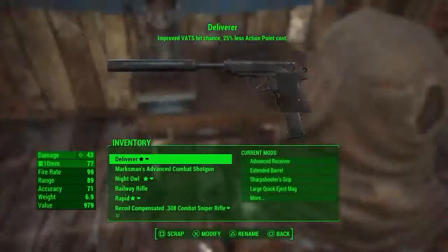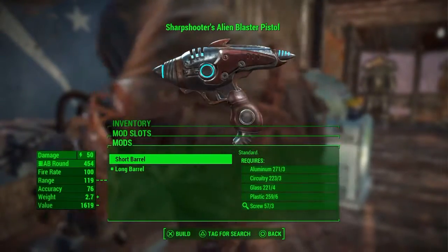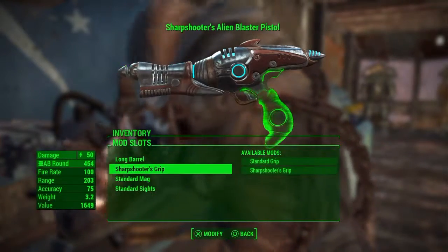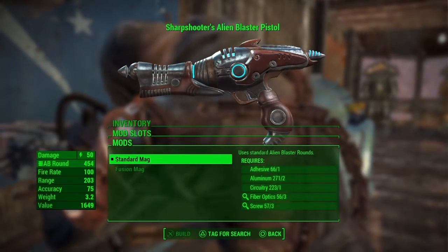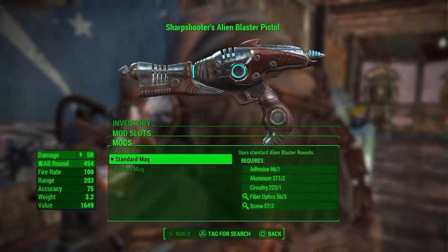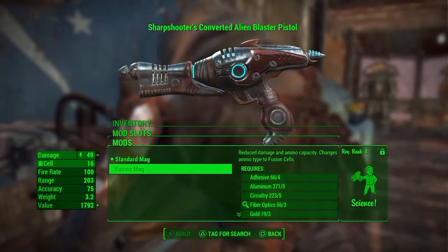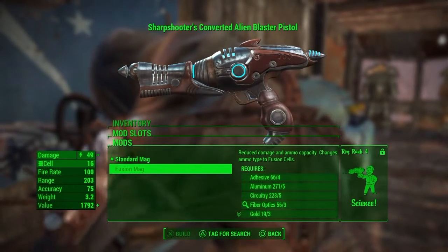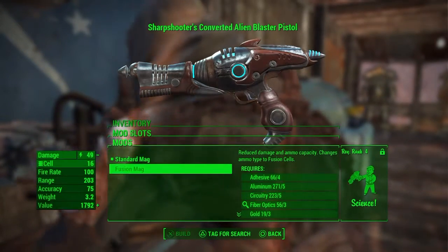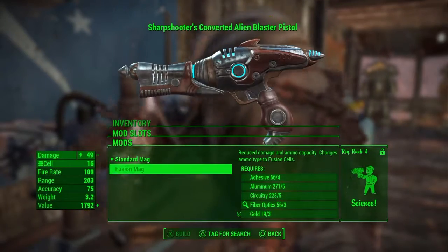It comes like that and I believe you can upgrade it if you wanted. Let's go to the craft bench and go straight into the sharpshooter. Originally it starts standard, but you can add a long barrel and also grip. You can even have a fusion mag, which means you do not have to fire alien cells out of it — you could just use a normal laser gun, laser rifle, laser sniper, whatever laser ammo you could use in that.